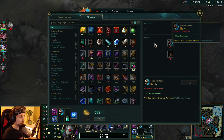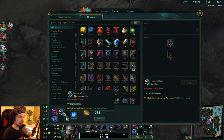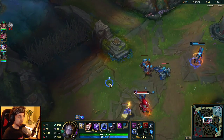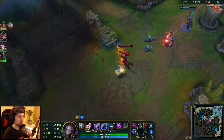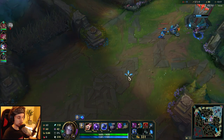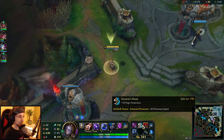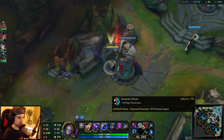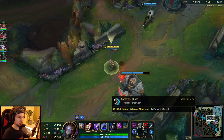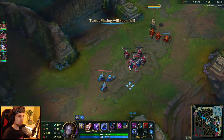As soon as you get Rod of Ages, you want to finish your boots as quickly as you can, because that's what allows you to roam around the map and position yourself in a much better way. If you buy Sorcerer's Boots you also get 18 magic penetration, so you're still getting damage despite going for boots. That's why I always recommend Sorcerer's Boots over the cooldown ones.